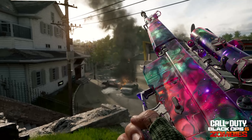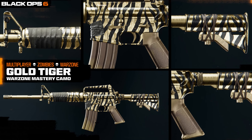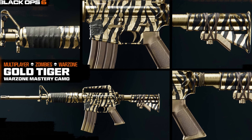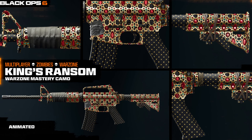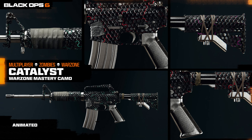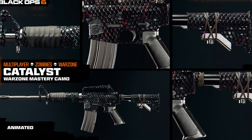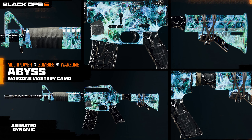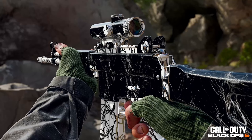For Warzone, for the first time ever, there are also mastery camos. First is Gold Tiger, then the diamond equivalent called King's Ransom, which is actually animated — unusual for a diamond-tier camo. Following that is Catalyst, also animated, and finally the top mastery camo called Abyss, which is both animated and dynamic, changing colors as you play.